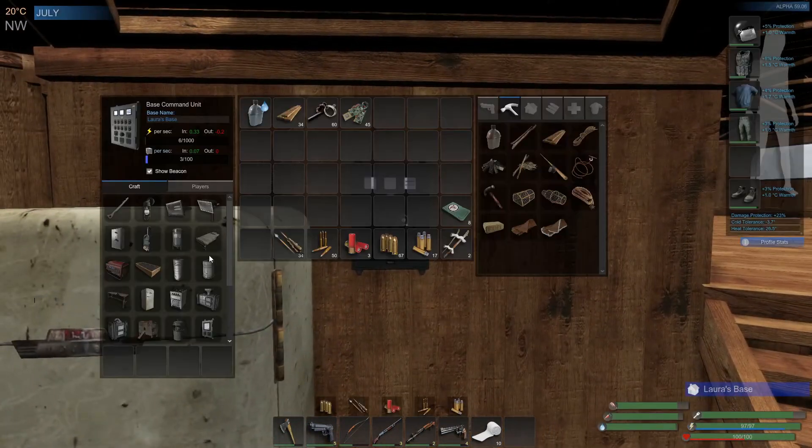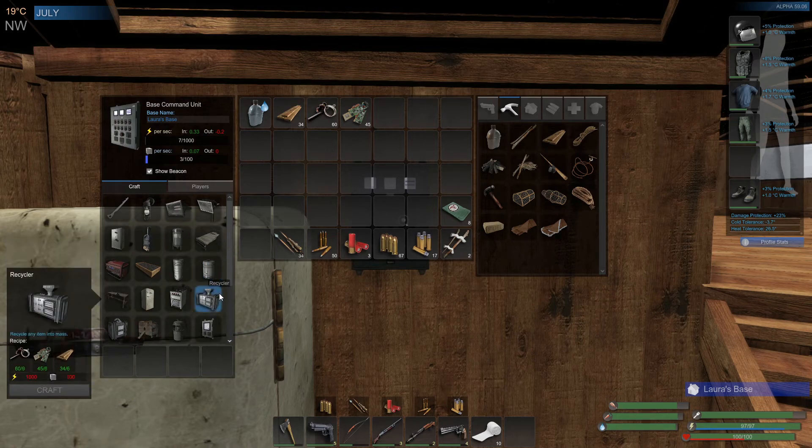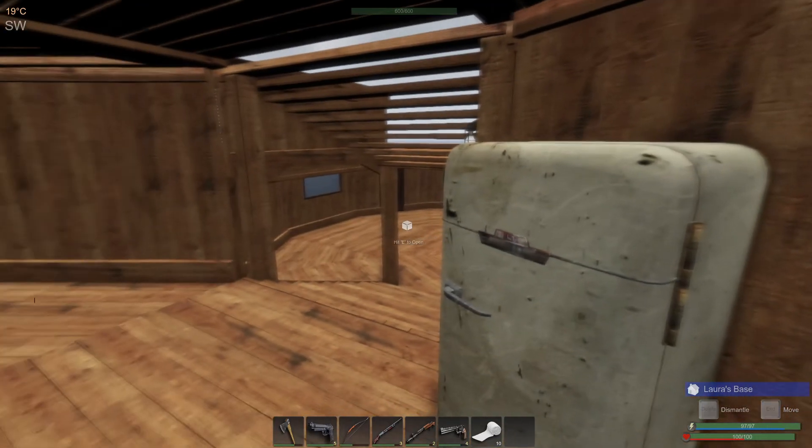We're going to leave it like that. So what we need now is 500 more power, which isn't an issue because we do have the generator that we could turn on, but we need 75 mass. So we're going to let it build up for that. Then we're going to need the recycler — a hundred mass is not the problem. A thousand power — again, we have the storage unit. We are now able to hold a thousand. We can always just turn on the generator when we need to.